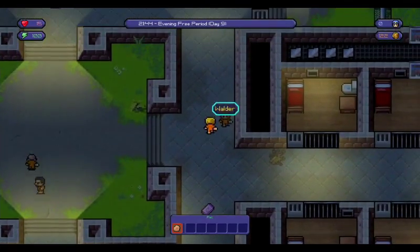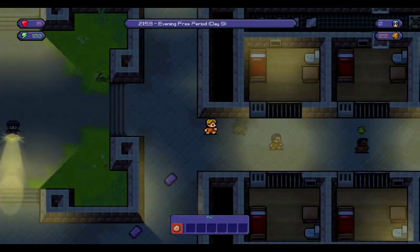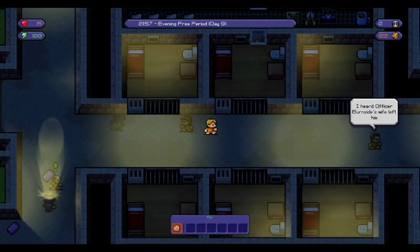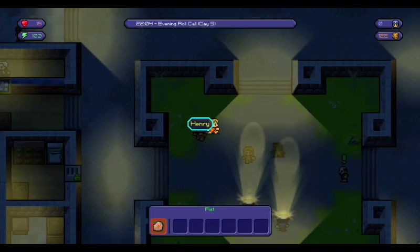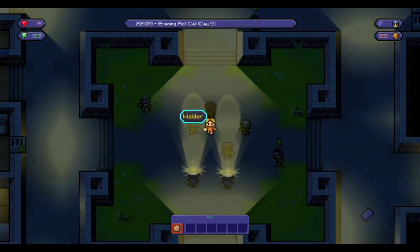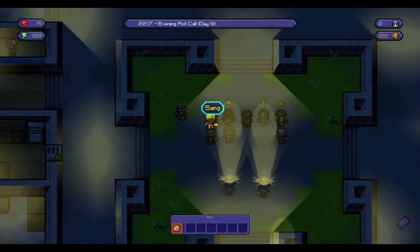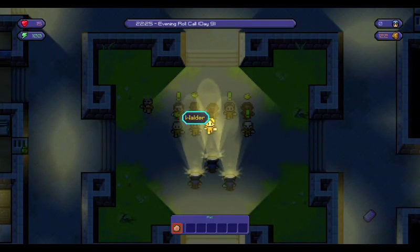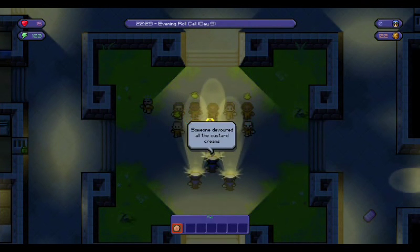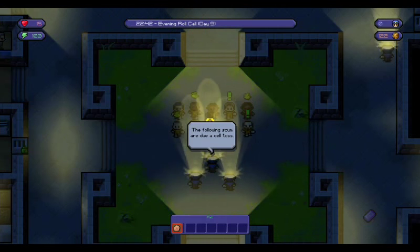For now we just need to focus on getting to the night and then we can escape, hopefully if we don't get caught. We don't need to pick up any stuff, we don't want to get any heat off the guards. The guards have got okay opinions of us, their writing is in orange. I haven't got anyone in this prison who's got green writing for me so we're sort of mid-range opinion. We've just got to hope that we don't get a shakedown, and then we can execute our plan to escape.